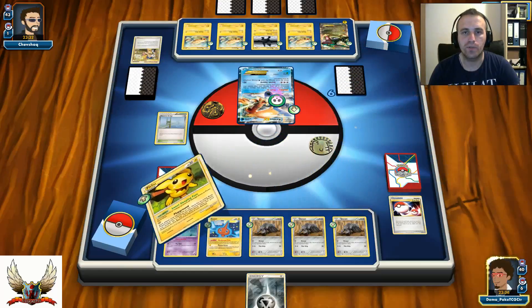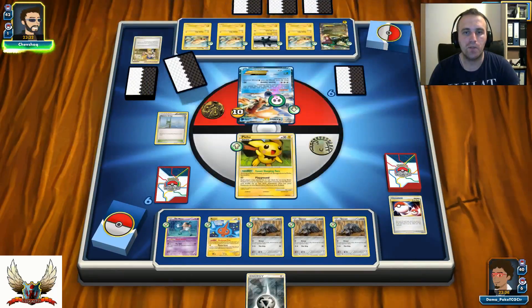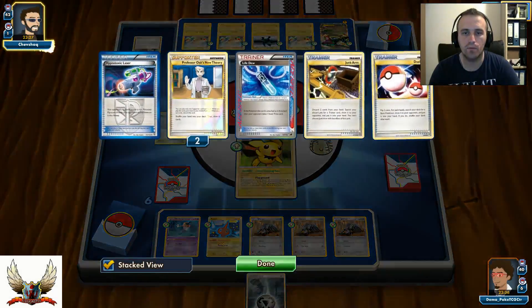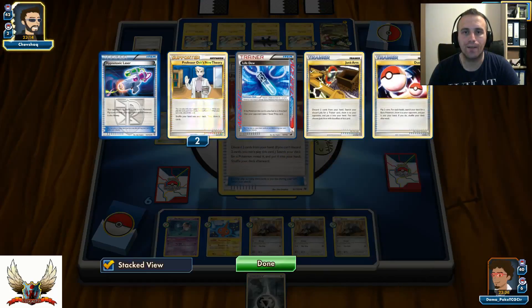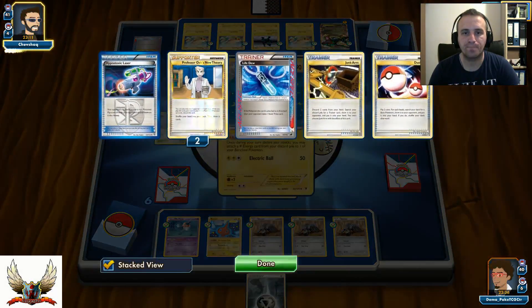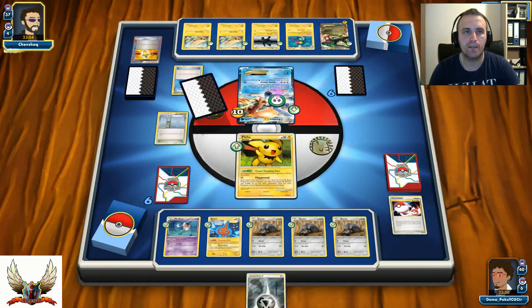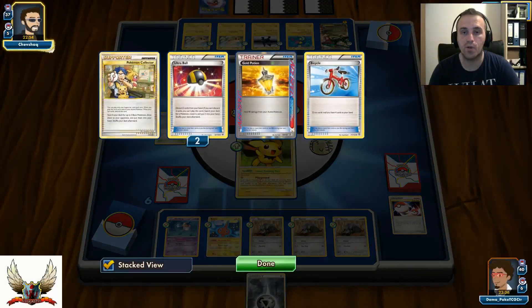His bench is full, so I score right there. I wake up from sleep so he could potentially knock out my Pichu, but it's not a big deal as long as I have my Durant ready to Devour. It's unfortunate I didn't get that Dual Ball earlier — that would have helped me get Life Dew in play. There's a Bicycle for 4 draw, which is a very nice tech in legacy decks since it can be replayed multiple times with Junk Arm.